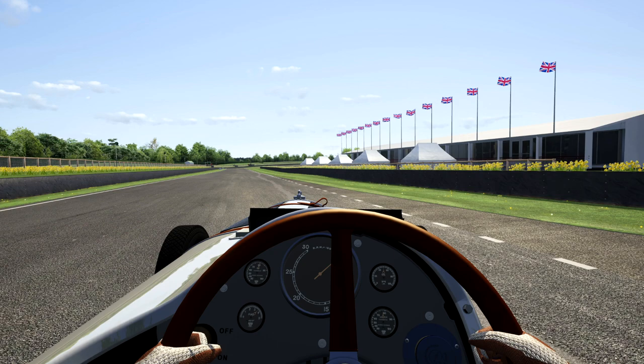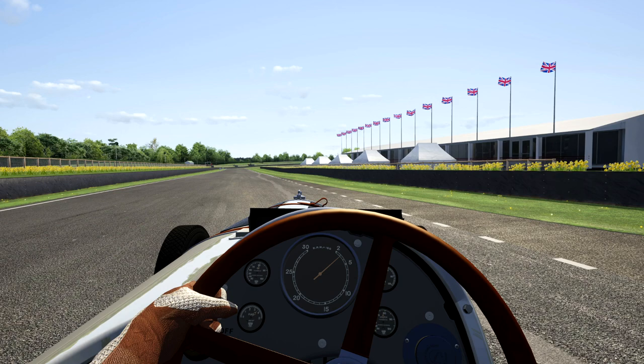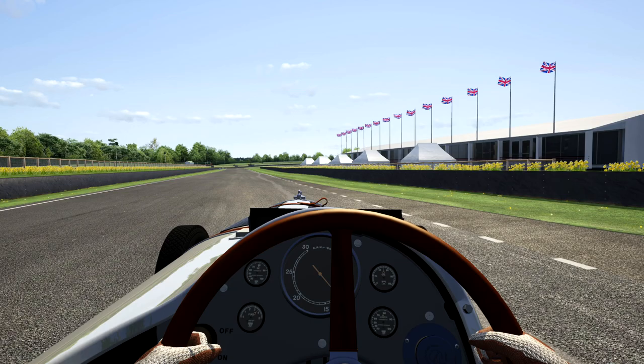You'll notice the rev range is super small — I was getting it up to 25 on the gauge, that's 2,500 RPM, very low compared to modern cars. Airplane engines don't rev high, so they make power in interesting places. The engine will often sound like it's at idle, and then when you get on the straightaway you'll hear that roar, which is awesome. Let's pull away here and start out — try not to stall.